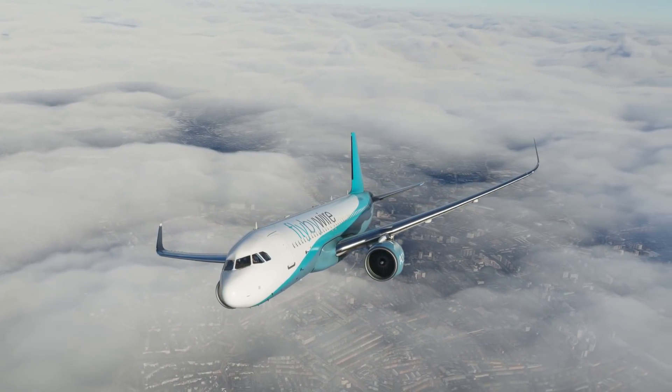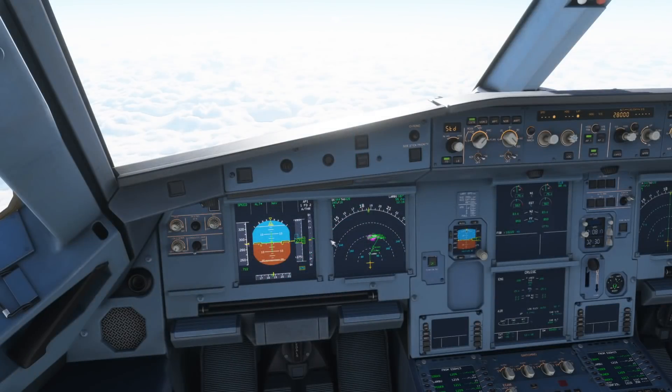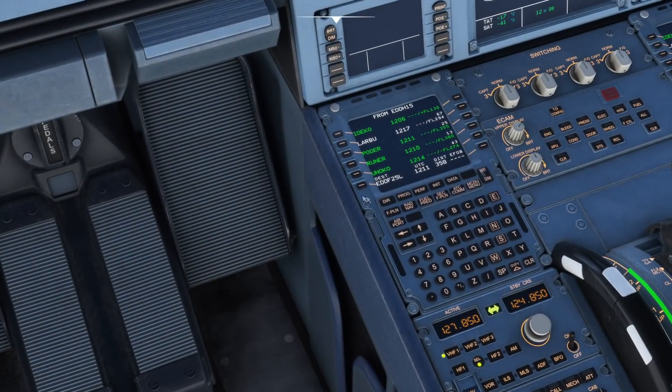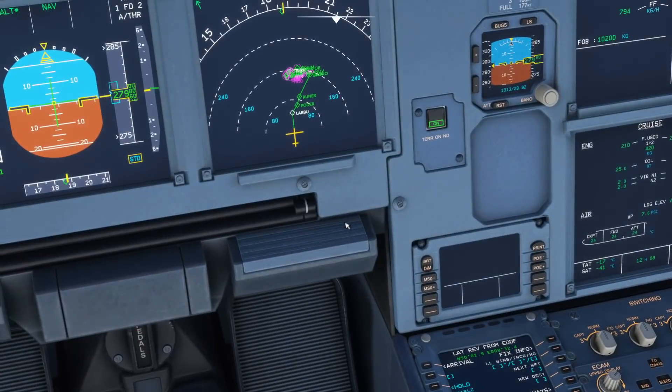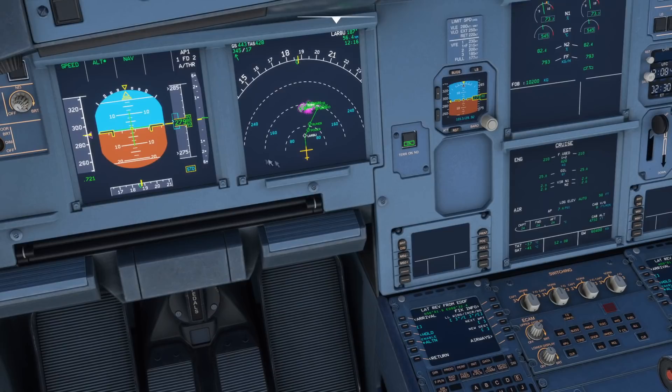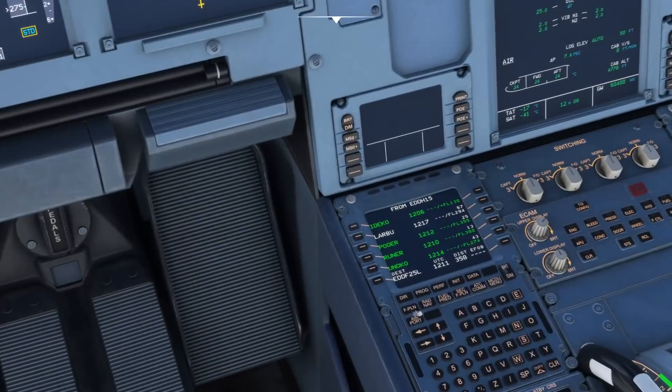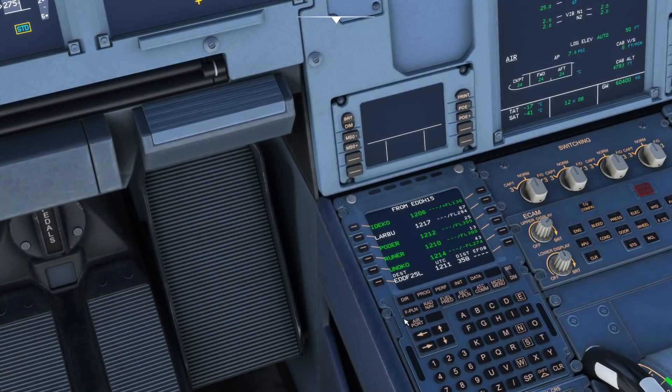If you need help with anything you've seen so far, I do have a video tutorial on setting up the MCDU. I also have a takeoff tutorial which will help explain how we got up to this point. We've now leveled off at flight level 280, and as you can see we're getting near to our time to descend into Frankfurt. I'm going to have a look in the MCDU — it's got 25 left loaded in. Now let's imagine, as if you're on VATSIM or you have some reason for a change in runway — how do we change it?